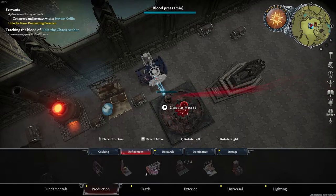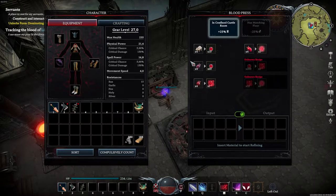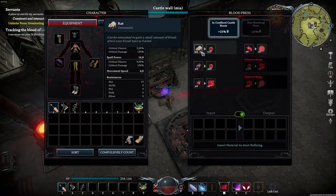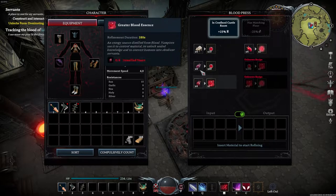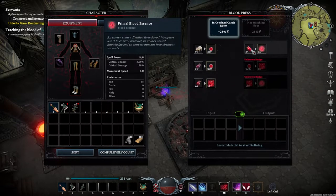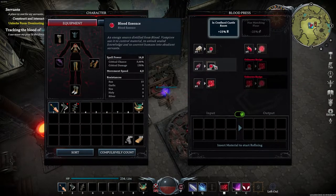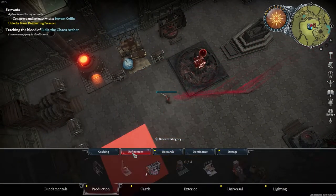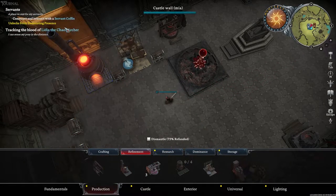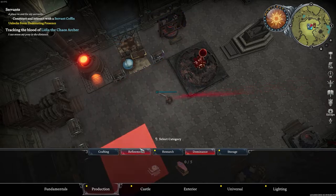The wheel must be on that side. Now we can interact with it. Of all the rats we got, we can turn them into blood essence with tainted hearts. With unsullied hearts we get greater blood essence, and with exquisite hearts we get primal blood essence. We want to get some greater blood essences going because the next thing is constructing servant coffins under dominance, which requires one greater blood essence.